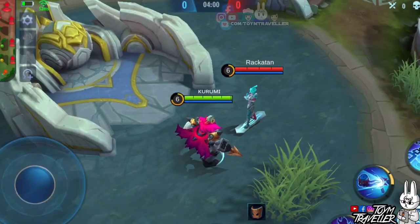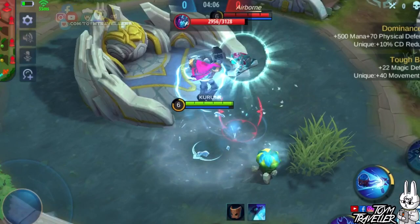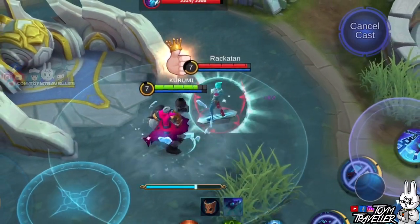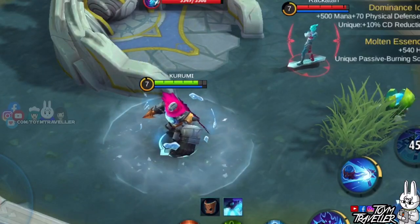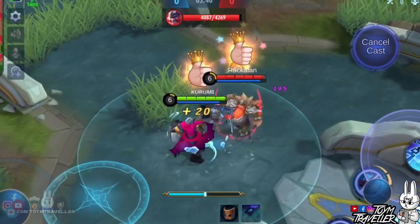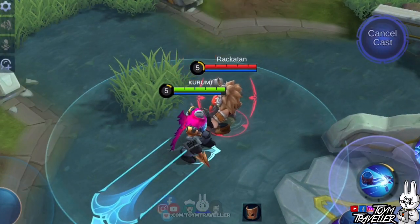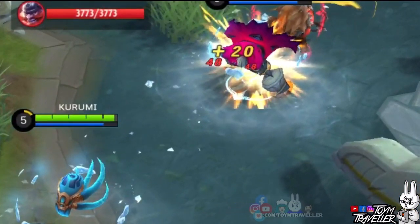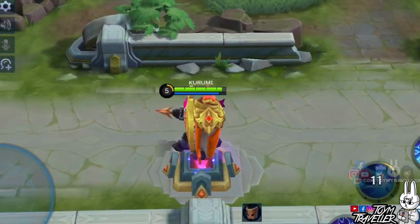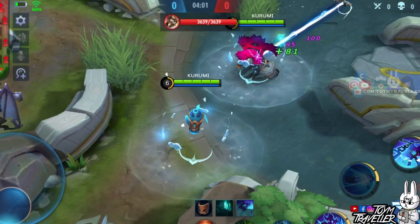Now let's try our ultimate against heroes with Purify. As you can see, Gord was still dragged even if he used Purify while mid-air. But if he uses Purify before we drag him, he becomes immune to our ultimate skill. Now let's have Franco — as you can see, Franco's ultimate cancelled our channeling. If he uses his ultimate on our mecha while ejected, he suppresses the mecha, but after a moment the mecha instantly teleports back to us. How about against Kagah's ultimate? As you can see, the mecha was immune to Kagah's ultimate.